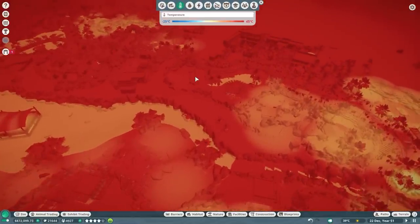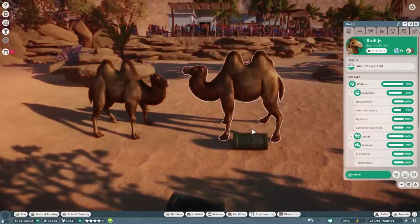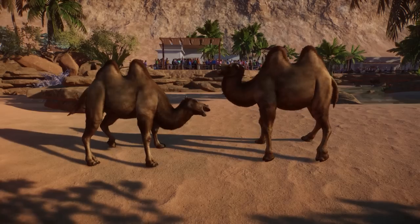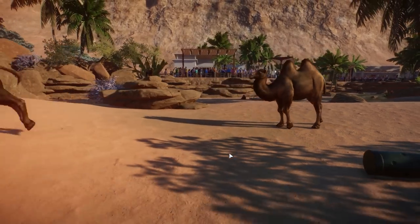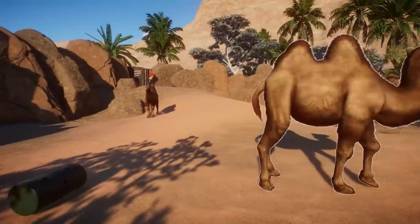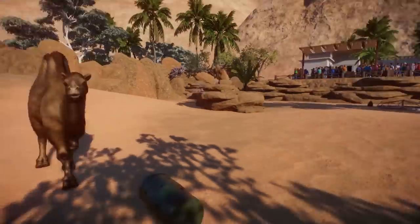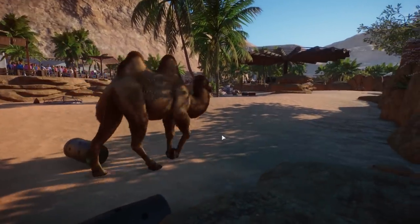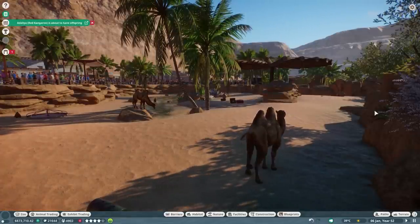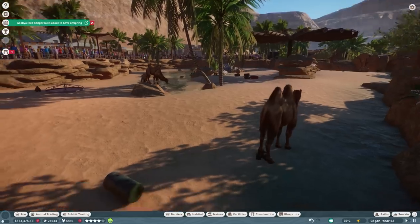It's still 39 degrees. Camels are probably fine with anything. Wait — what are you doing? Are you mating? Oh my gosh, are they fighting? Is this Rudy and Rudy Jr.? Wow, that was so cool — obviously not really intended to be cool, but I really like the animations. That was awesome. I don't think the camels really need anything; at 44 degrees I think we can get away with that.